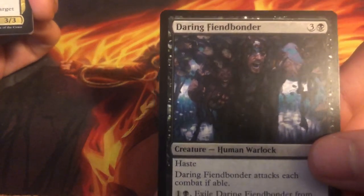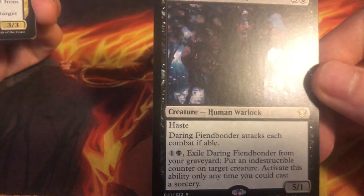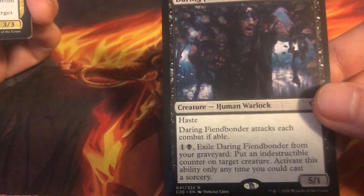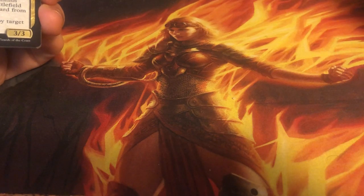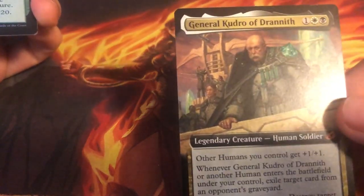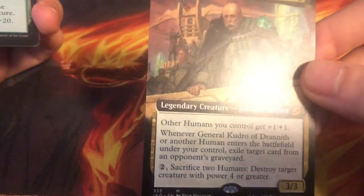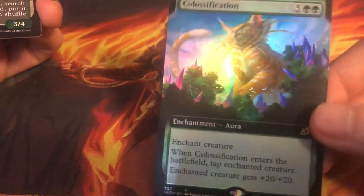We have Daring Fiendbonder from the Commander set — 4 mana, 5/1 haste, attacks each combat if able. For 2 mana, you can exile it from your graveyard and put an indestructible counter on target creature; activate this only any time you can cast an instant or sorcery. So it's kind of like a big threat that you don't want to kill because then they can make anything indestructible. Not exactly sure what type of deck this wants to go in — doesn't seem that powerful, especially since it's a one-time effect. Then we have full art General Kudro of Drannith — a potential card for Pioneer in the Humans list, and also sometimes for Modern. And this is spicy — we have a foil Colossification. The full art and the foil is beautiful, with a lot of extra art extended over there. Absolutely beautiful.